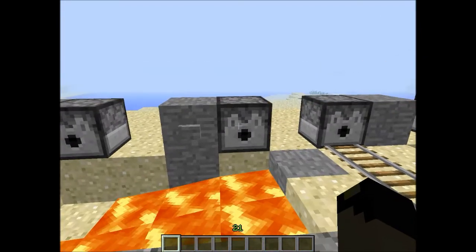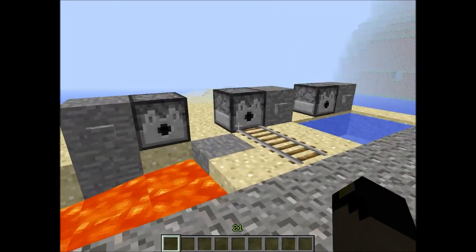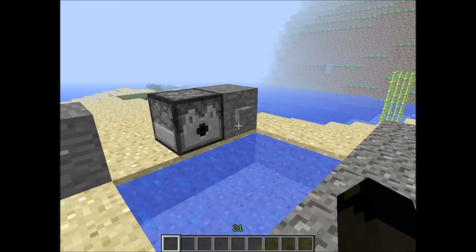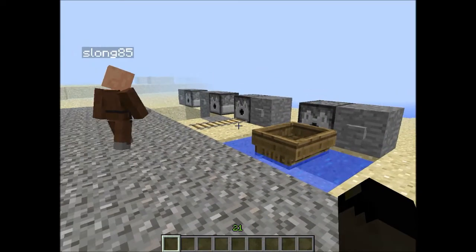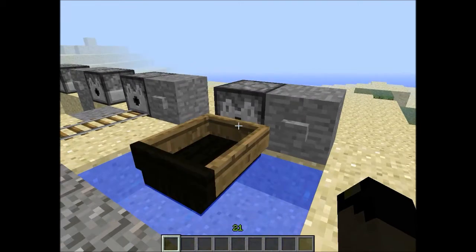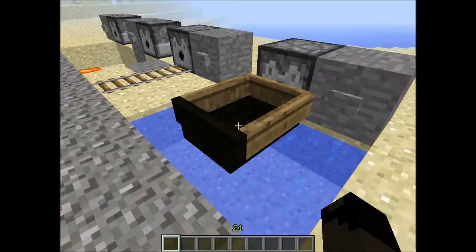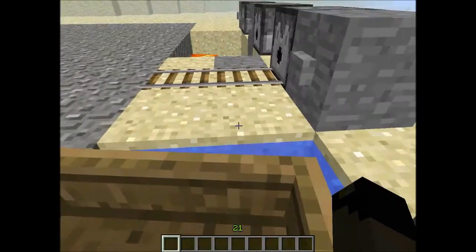On these dispensers you can also place boats and minecarts onto tracks and in the water. You can't take minecarts and boats back, but you can dispense them — press the button for the minecart!